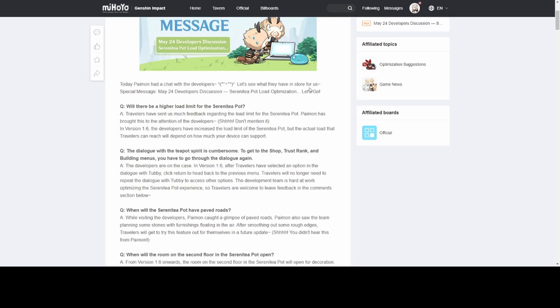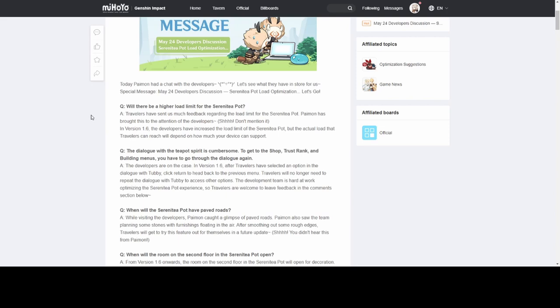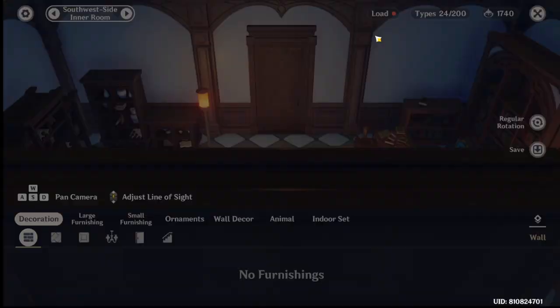The special message: will there be a higher load limit for the Serenity Teapot? Travelers have sent much feedback regarding this. In version 1.6, the developers have increased the load limit of the Serenity Teapot, but the actual load travelers can reach will depend on how much your device can support — so you can put more stuff in a room depending on what your PC or phone can handle. They basically uncapped the load limit, which is awesome.